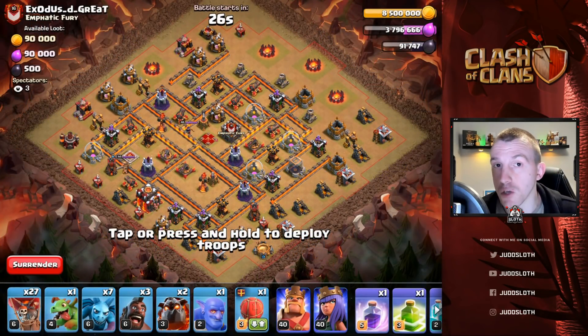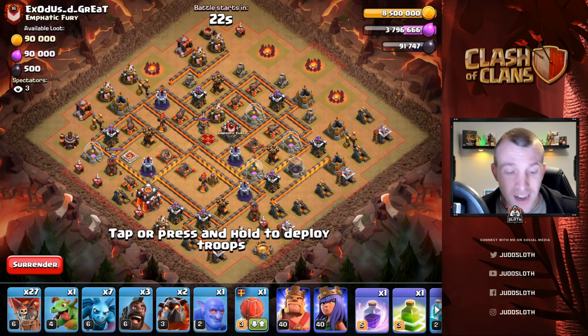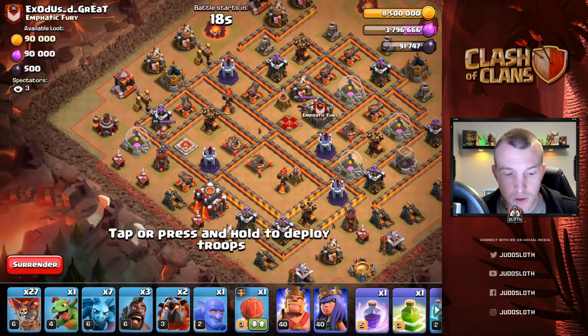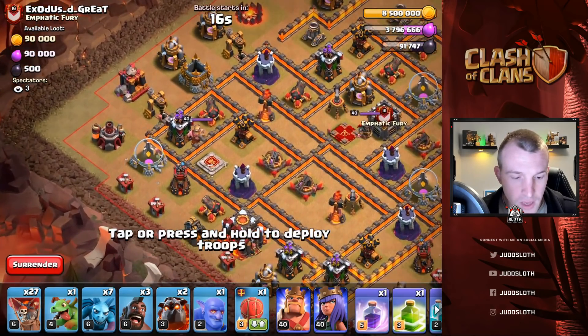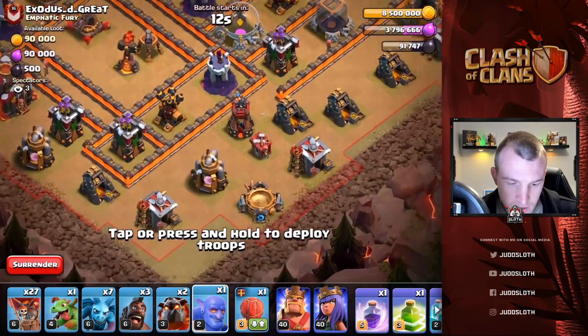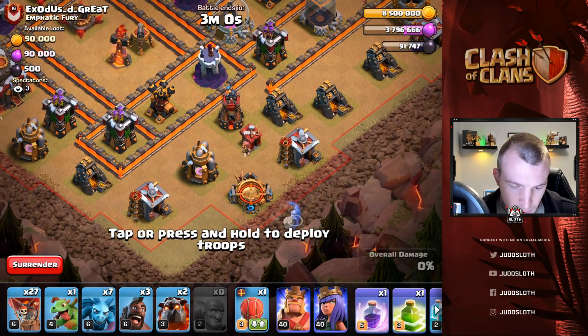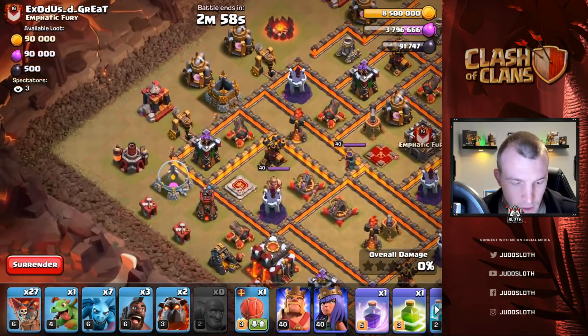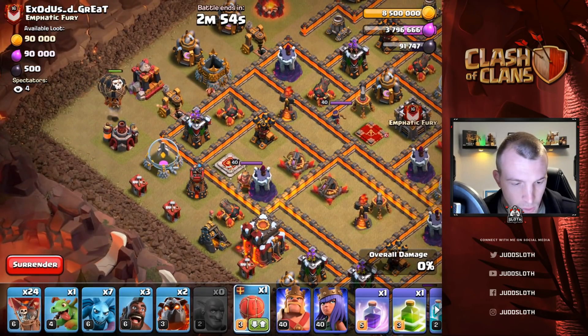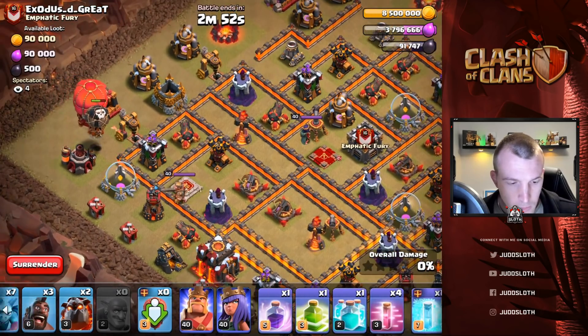For this attack we are going to be doing an Electro Dragon strategy, coming in from the left-hand side, jumping into the bottom inferno and Laloing around the top. Let's start with a EBola right down on this spell factory — that's going to basically set up a funnel here. Then we are starting the Electro Dragon down in this bottom area.